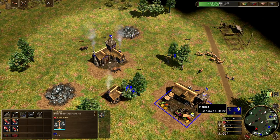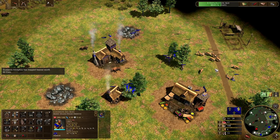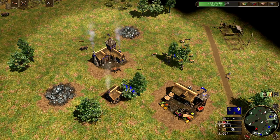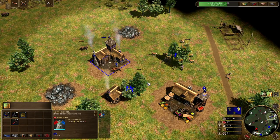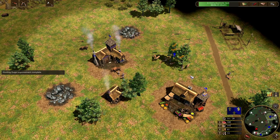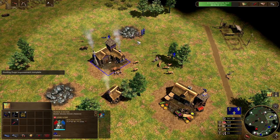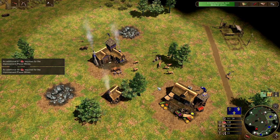We're also going to be making sure we get enough resources to get Steel Traps as well. When we go for Steel Traps, we're not going to be gathering the coin for it — we're only going to be gathering the wood for it. So I'm slowly going to be taking villagers off wood once we get to 200 wood. There we go, 200 — taking that villager off. Getting Placer Mines and then Steel Traps as well.